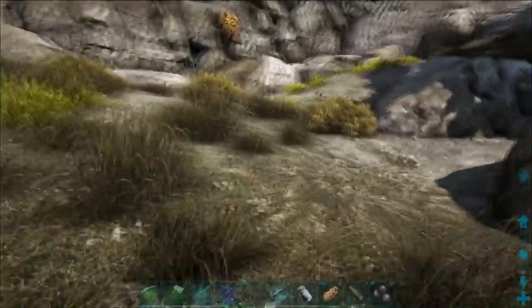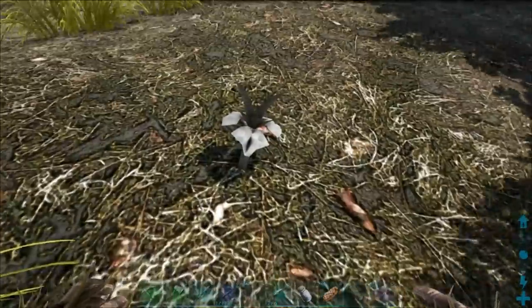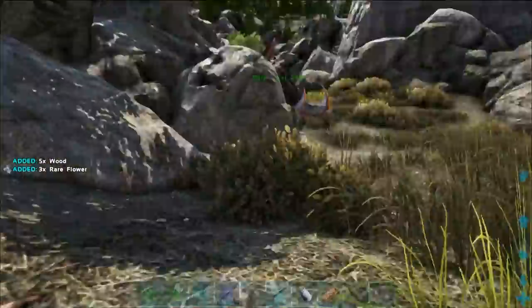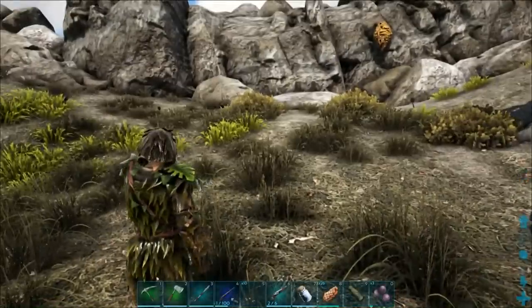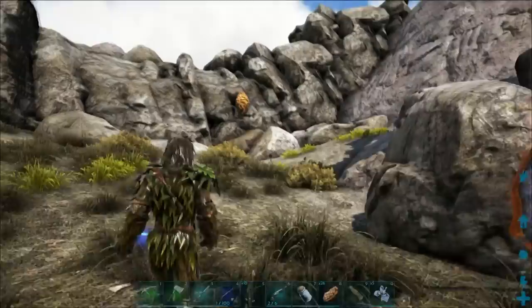Once you get a beehive you're going to need to get rare flowers, and you can get those in beaver dams. You can also find these little guys here that will give you rare flowers - I got two rare flowers from there, there's another one. And that's how you're going to sort of power that beehive once you get going.